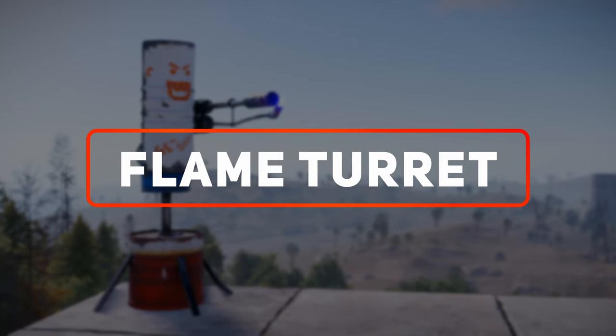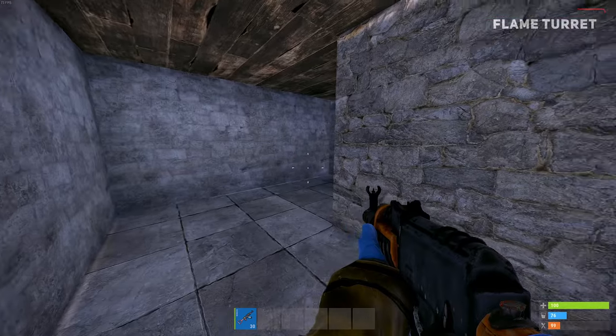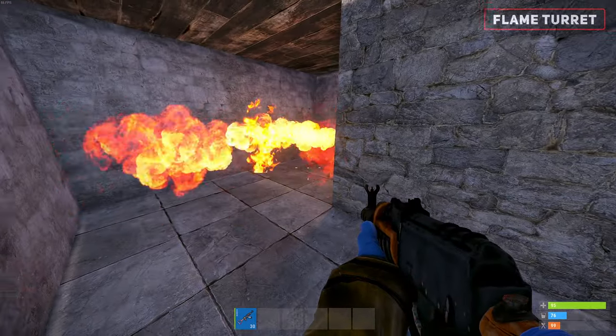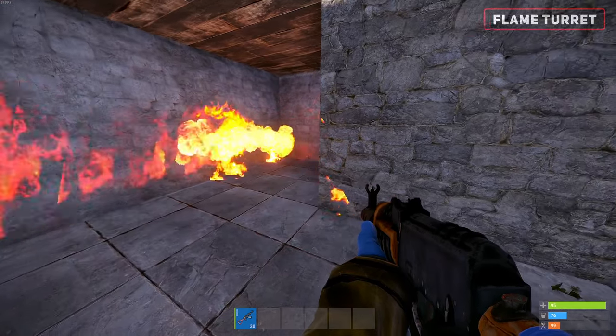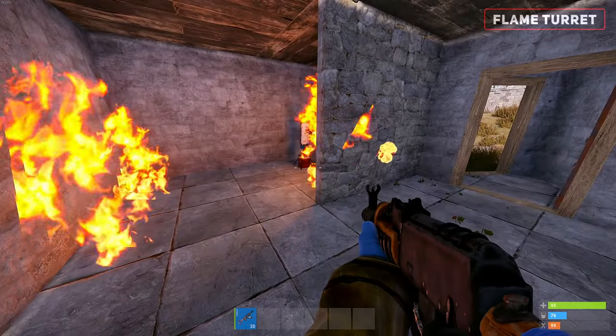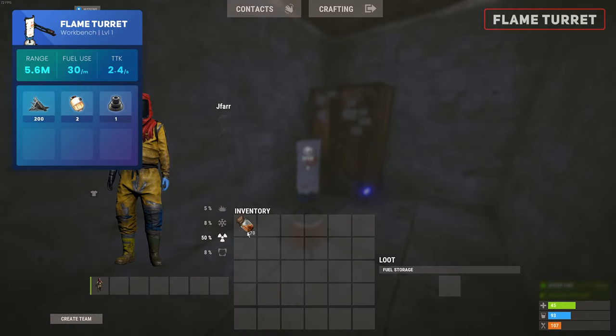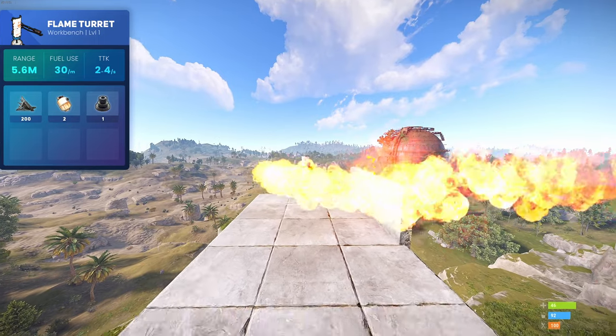Next up, the flame turret. It may not be as quick to kill as the shotgun trap, but it can be extremely handy at slowing down a raid or stopping enemies from quickly entering a section of the base, as it will form a wall of fire after shooting. The flame turret requires low grade fuel to operate and works the same as the shotgun trap, where it will shoot flames directly in front of it.